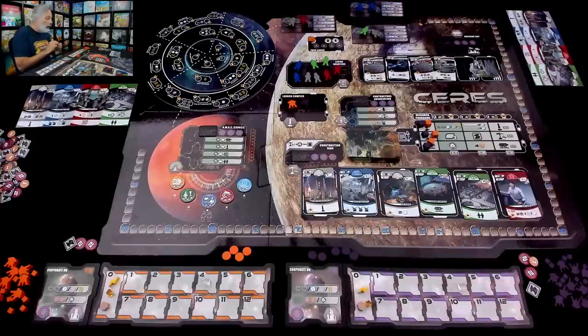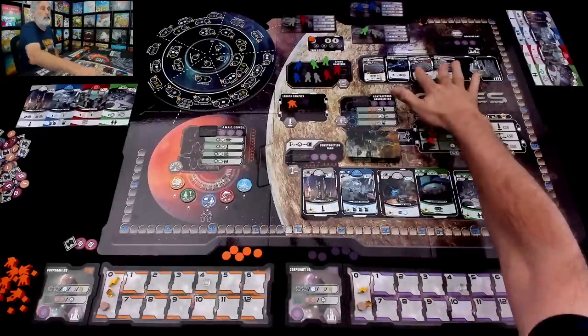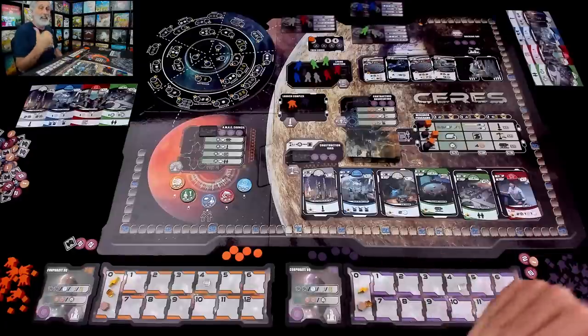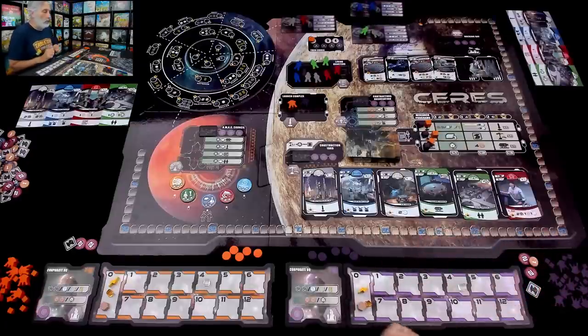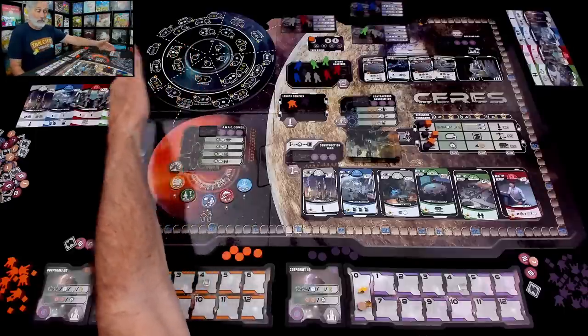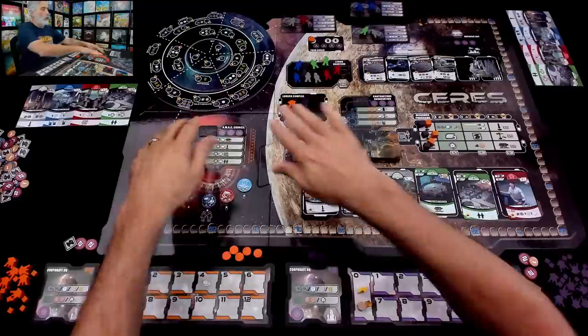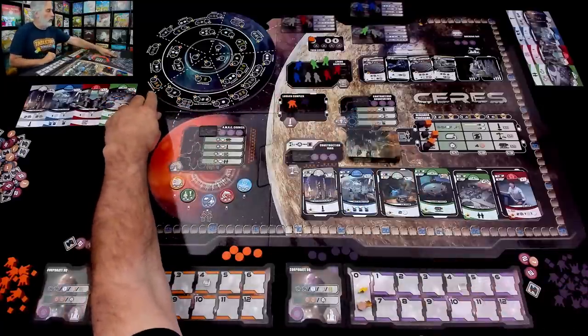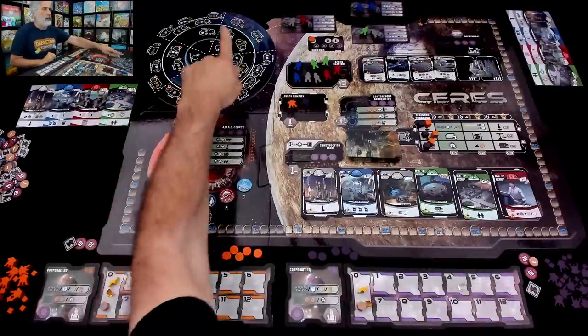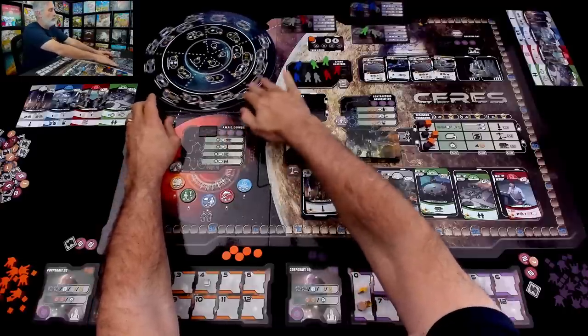I need one ceramic and one alloy to build it, and it will give me ongoing income of power for the rest of the game. I'd like to build that. But first, there is one step we have to do at the beginning of each of the three years: we have to update the asteroid field, because these asteroids are always moving. Then we have to get some basic income. There's a little arrow that indicates everything goes counterclockwise.